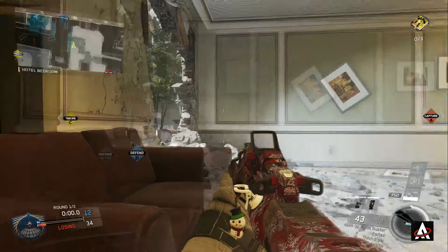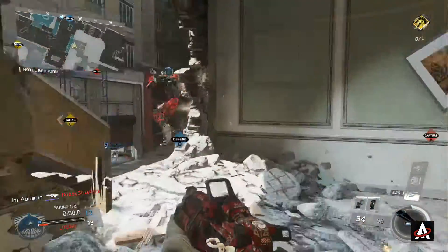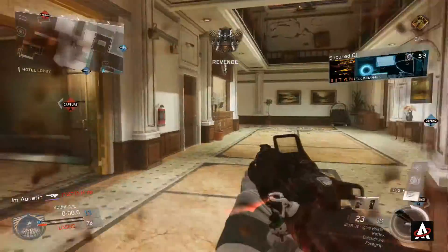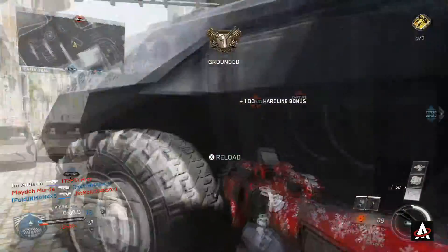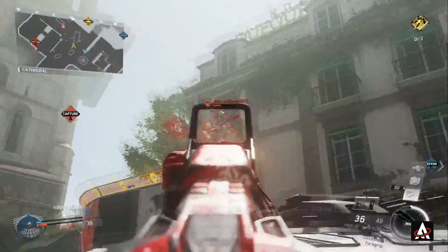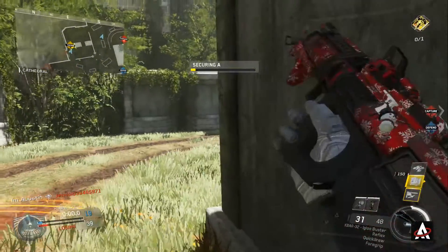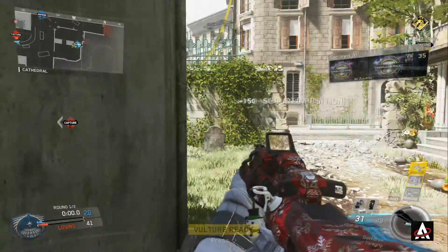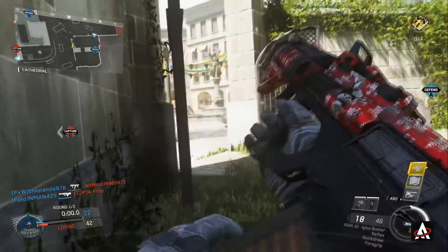The variant I'm using right now is called the Igloo Buster. I got this as one of the free weapons they gave out during the 12 Days of Christmas event. The variant is pretty much like the Bunker Buster — it gives you a nuke kill streak perk, where at 25 kills you get the nuke. It's essentially a Christmas edition of the Bunker Buster.